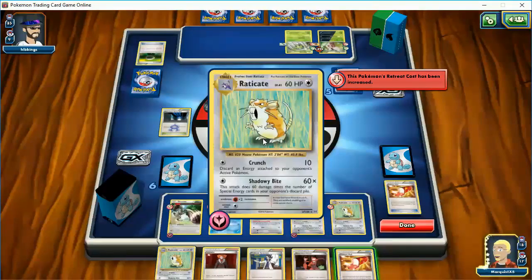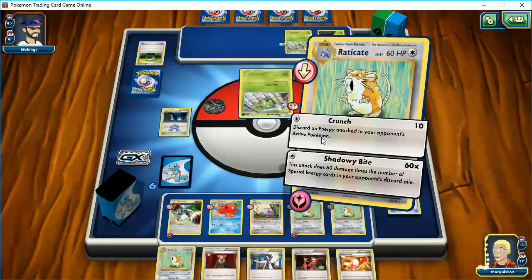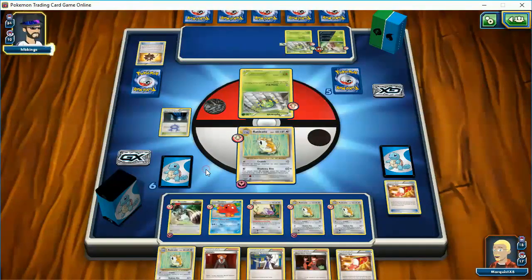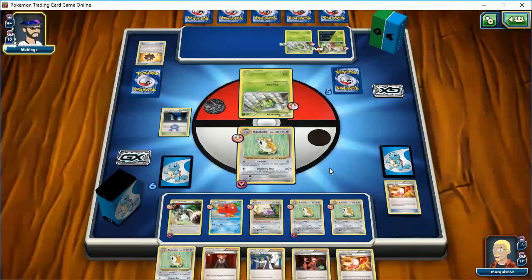I'm going to hold here and wait, because I want to keep this guy active. Wow, I'm down to 18 cards. He's only down to 35. So I am playing this a little poorly. I should have retreated... well, I can't retreat this Raticate with only one energy. I should try to get a Bunnelby up here and start milling his cards, because he's eventually going to hurt me.